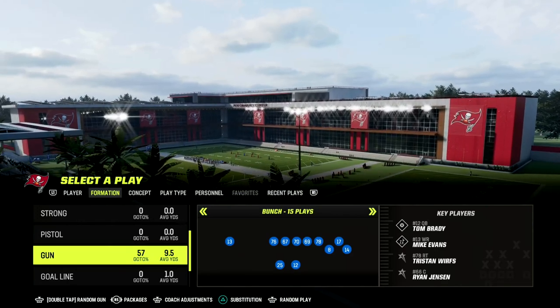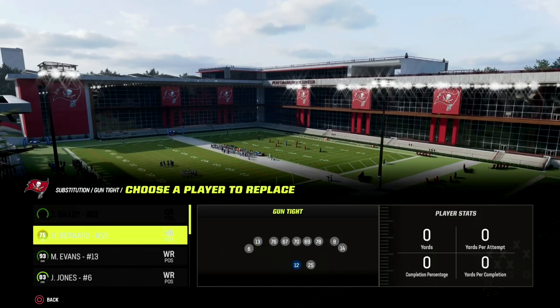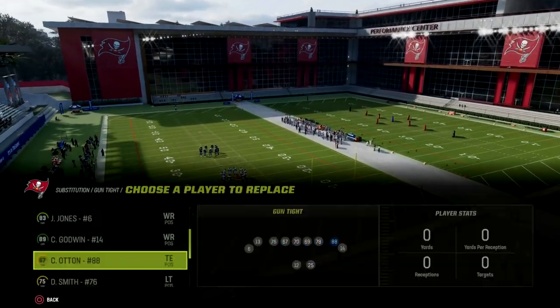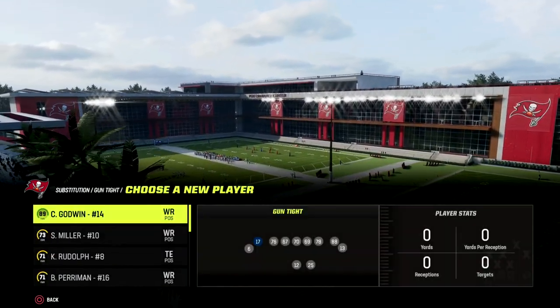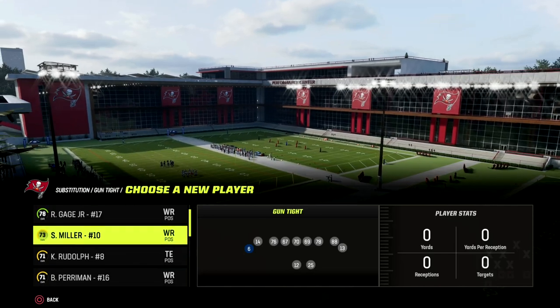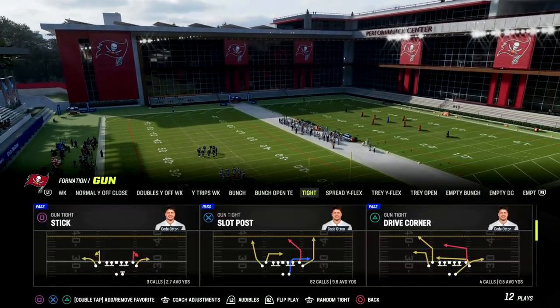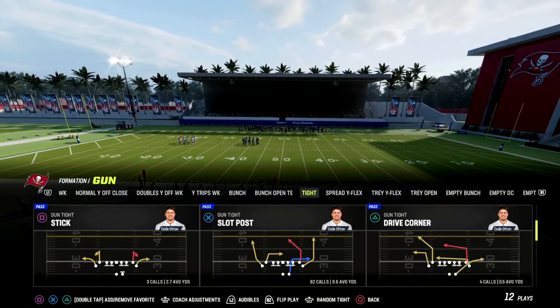Clef was essentially going from Gun Bunch to Gun Tight pretty much all game — he literally ran Gun Tight almost every single play. The play was Slot Post out of Gun Tight, which is actually the stock Deep Pass Audible in this formation.